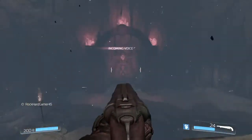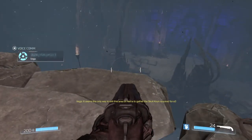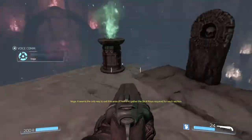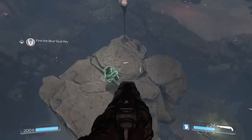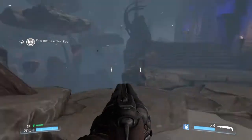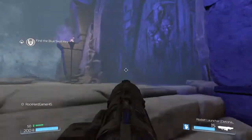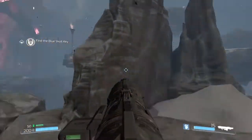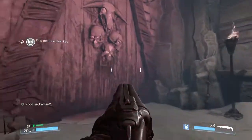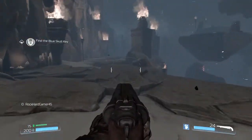Nothing coming in to kill me. I think there's a red door and there's a blue door. The final music's playing. We got demons yet? That's where we need to get the blue skull key. Is this open? No — red skull key. So yeah, I was right. This is the way we've got to go.